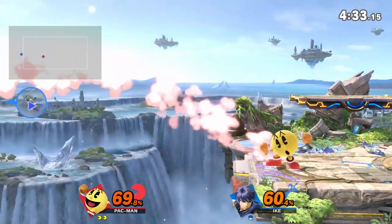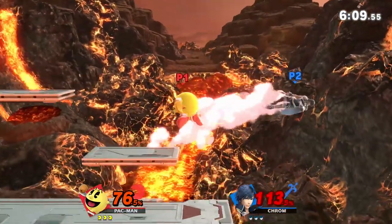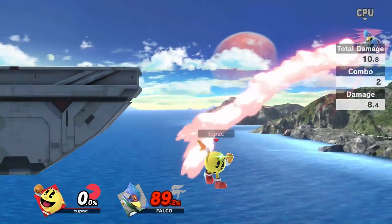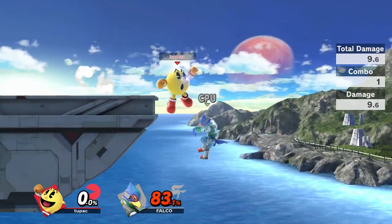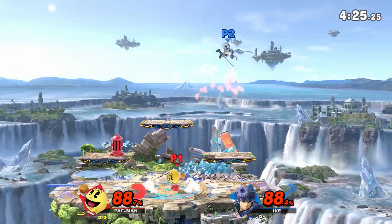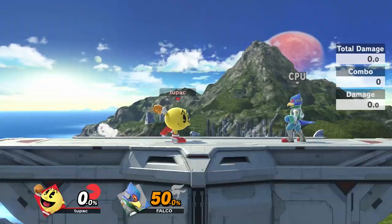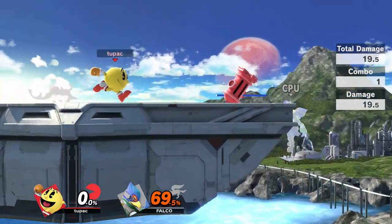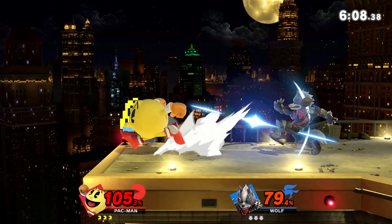If your opponent has a super horizontal recovery or likes to recover high, use orange to cover it, catch their landing, or use fair — which is ridiculously broken offstage because it combos into itself and can carry people into the blast zone. If your opponent is recovering low in a really linear way, drop off ledge and down air them, which will probably launch them out of their recovery distance. If they go really low, like below the stage and recover up the lip, drop hydrant on them. I've literally won so many undeserved games off of people getting stage-spiked at 50% by hydrant and then falling out of recovery range. For ledge trapping, the basics are to put a hydrant or a lingering projectile right above ledge to cover neutral getup, getup attack and jump, and then cover the roll yourself. A really good strat is to throw a Bell about this far from the ledge, pick it up, and drop it down — so many players don't realize if they neutral getup there they literally die.